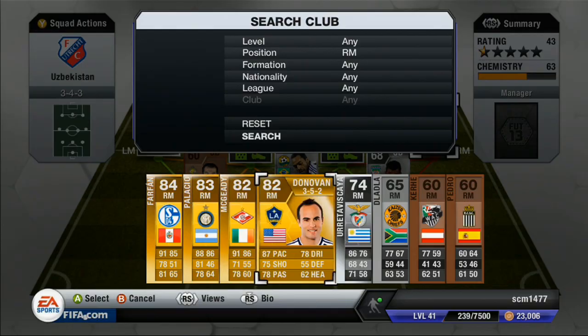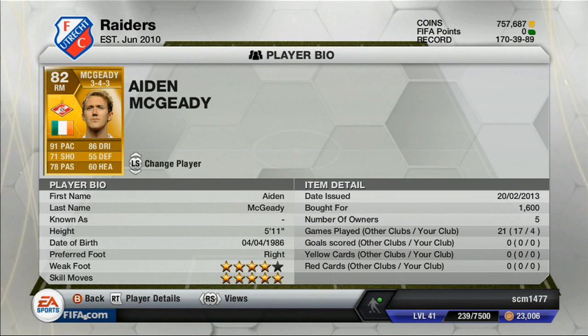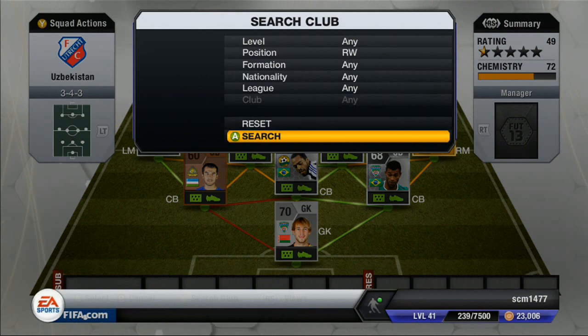At right mid, we have our first gold player — Aiden McGeady. 5-star skills, 4-star weak foot, 91 pace, 86 dribbling, 71 shots, 78 passing. I love his 5-star skills — I've never usually used 5-star skills in this game and don't really have any skill teams. But he really couldn't do much behind the right wing. He was usually too far on the outside to do much. I think I scored a couple goals with him. Only cost 1,600 coins for a 5-star skiller — that's very good.